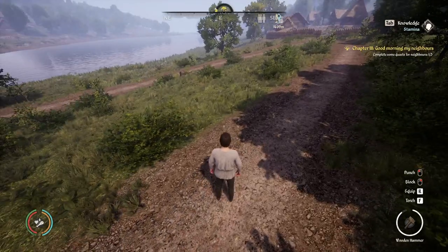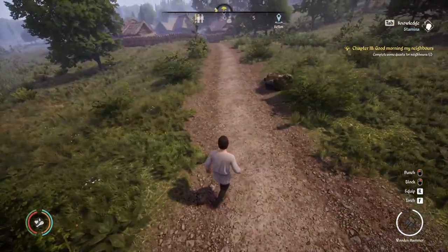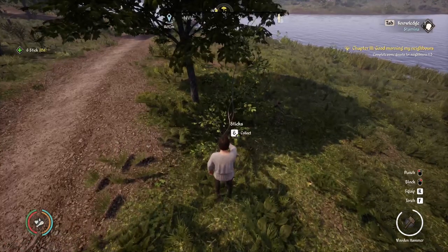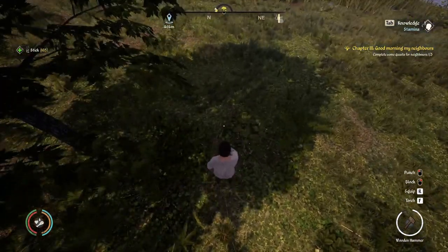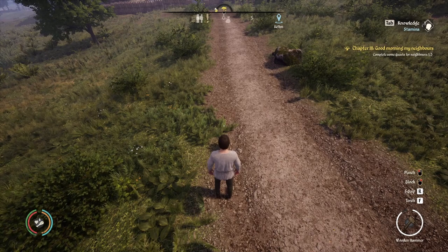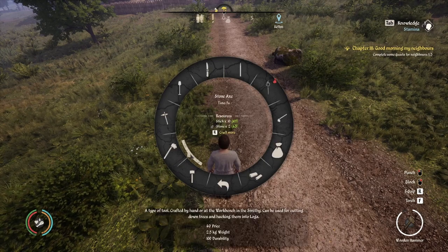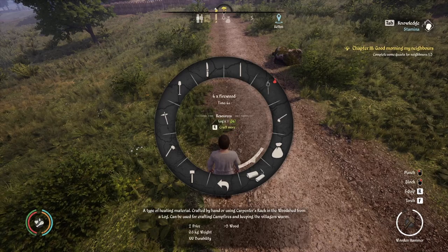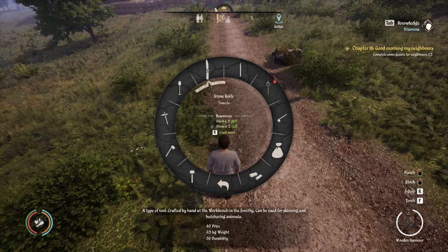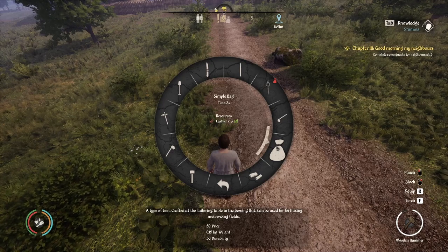When you first start your game, money is always a concern because there are definitely items in the game you'd want to acquire early and you need coin to purchase them because you won't be able to craft them yet. Going around and picking up your sticks and your stones off the ground is going to allow you to craft things from your personal crafting wheel. Hit Q to open your personal crafting wheel and come over to hand crafting. Some of the more popular and lucrative items are going to be the stone knife and the simple bag.